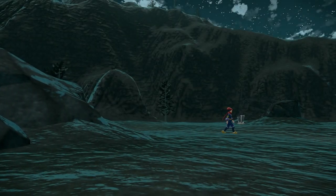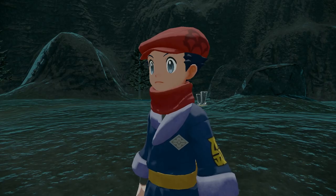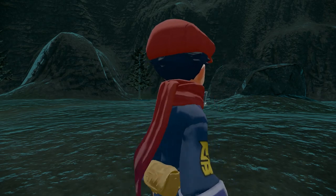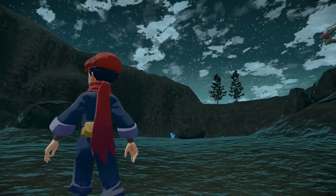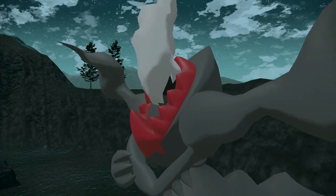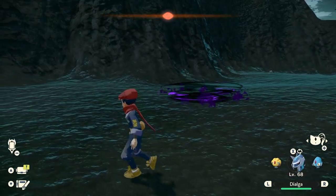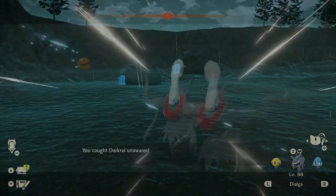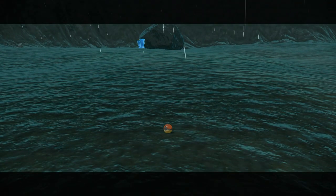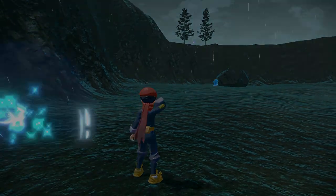Darkrai is level 70 and it's going to be difficult to catch, because every time you throw a projectile to stun it or throw a Pokeball to initiate a battle, Darkrai will disappear. The key to hitting Darkrai and making it vulnerable is to wait for its screech attack — as you can see right here. As soon as that screech attack is taking place, throw a projectile or a Pokeball and that will initiate the battle. Note that Darkrai is shiny locked — you cannot get it as a shiny, so don't bother resetting.